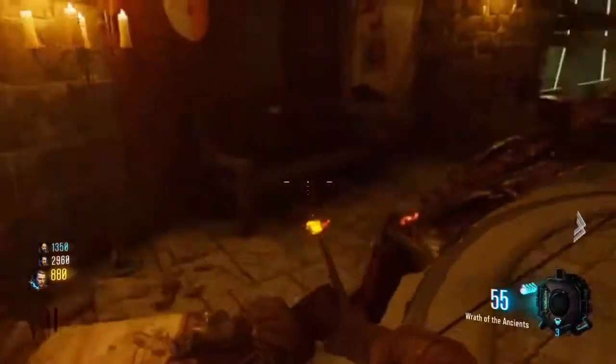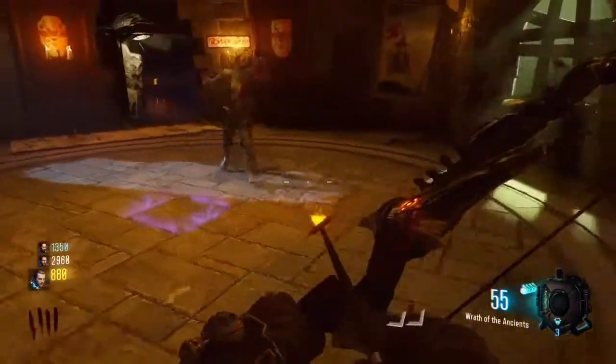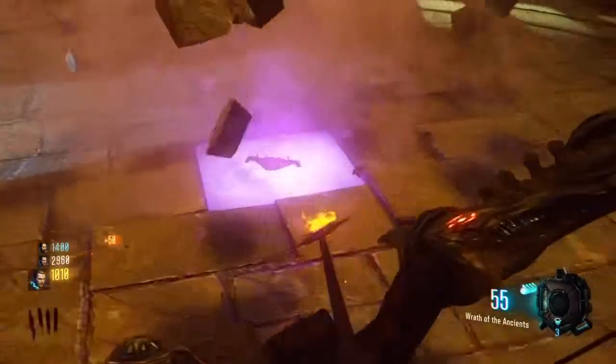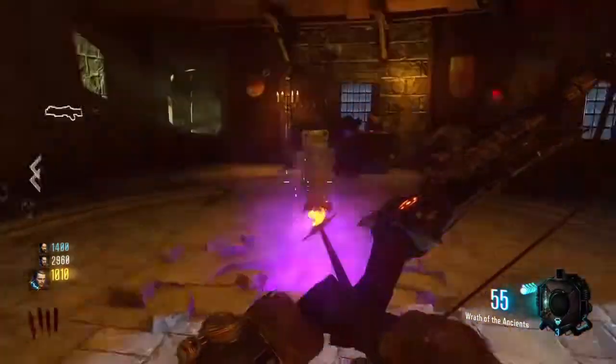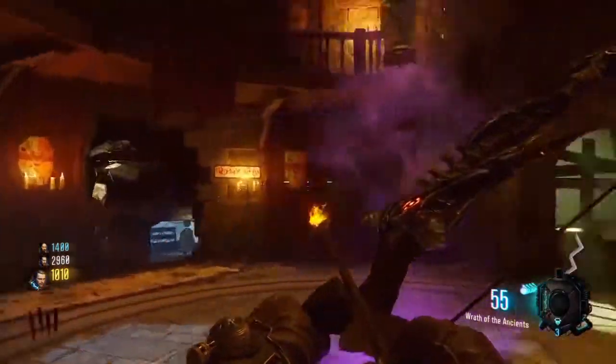Next, you're going to want to go to this room and knife the zombie with your ball. This tile should break, and you're going to want to hold square on the air that's under the floor.